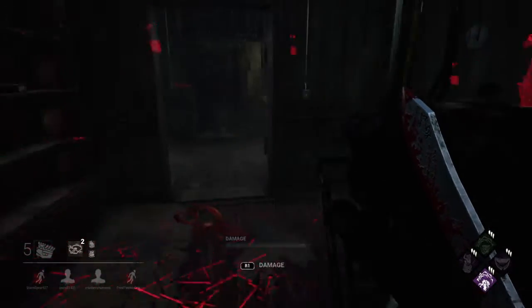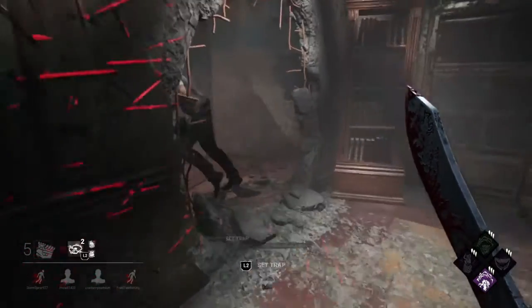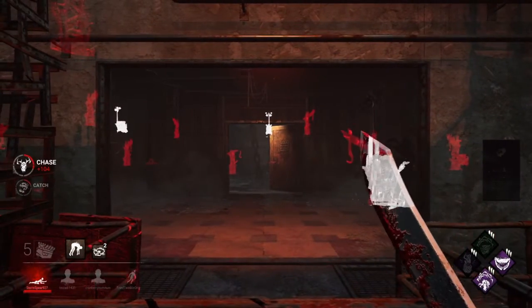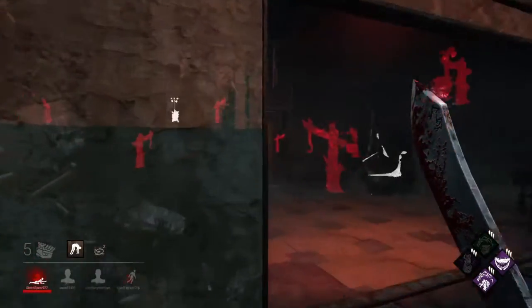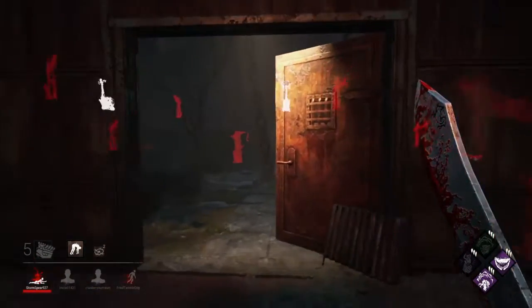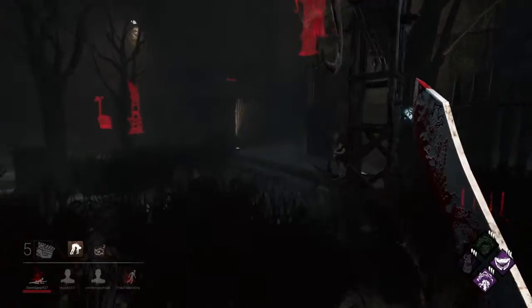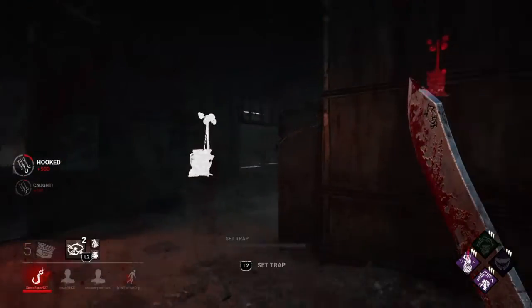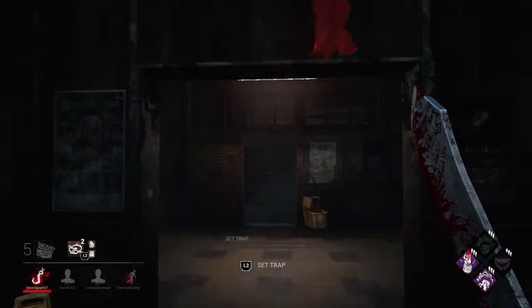He's on this generator. I'm going back and forth here. I'll grab him so it'll directly trigger Thrilling Tremors and I can see which generators are red. Then I'll take my Pop Goes the Weasel over to the upstairs generator — I think that's probably the better option.